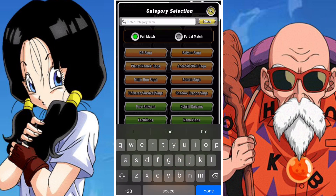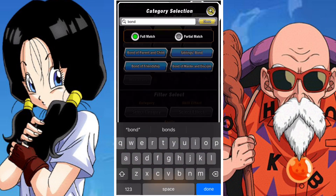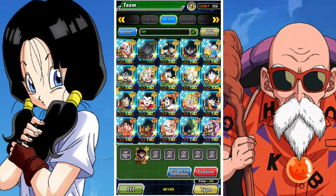A little bit of stones, a little bit of rewards, and the event is very straightforward. Goten drops from stage one and there are medals dropped from stage two.